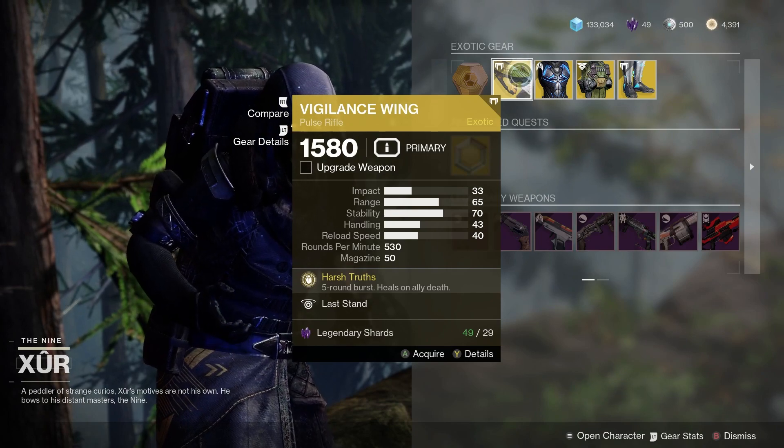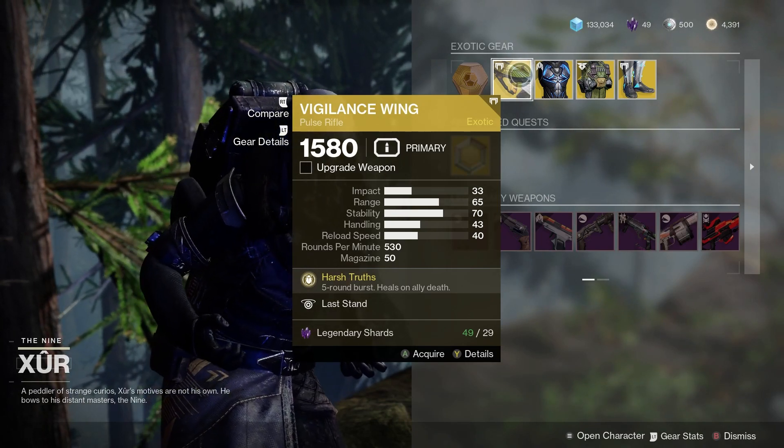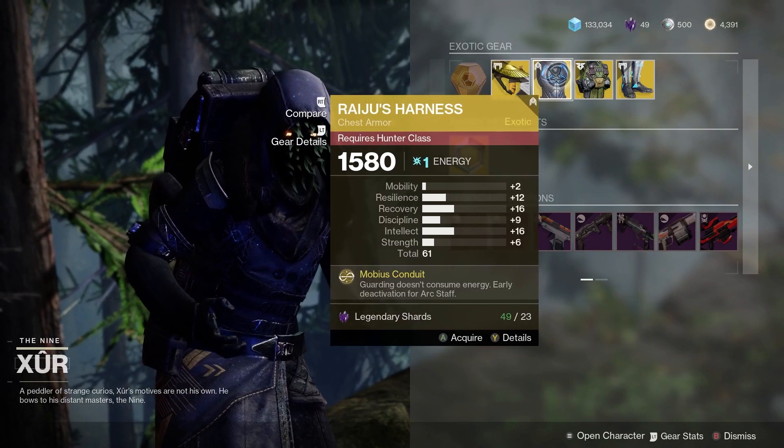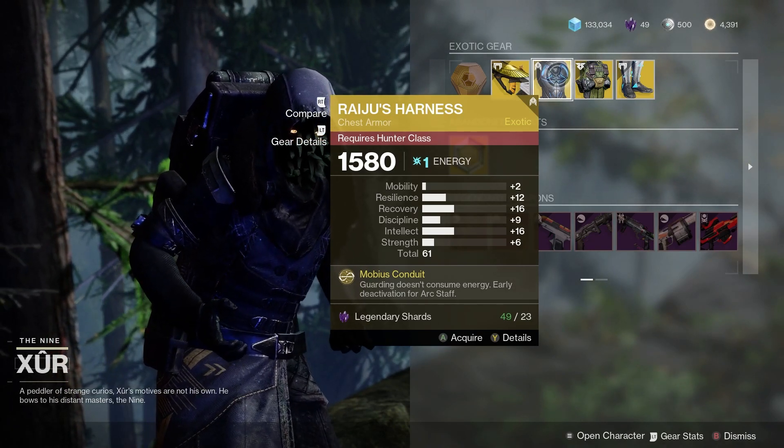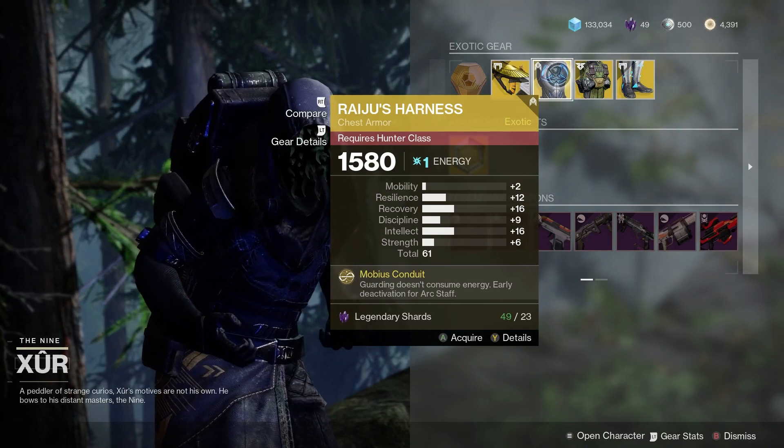For the Exotic Weapon, we've got the Vigilance Wing — that is a decent Exotic Pulse Rifle. For the Hunters, we've got the Raiju's Harness as a 61 roll overall. Not bad recovery and intellect on that.